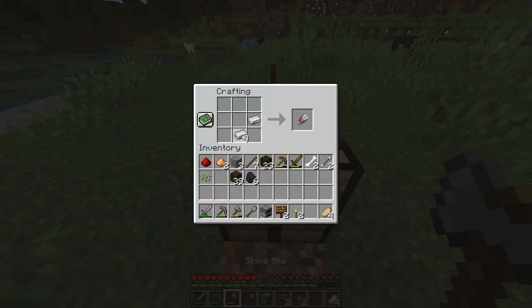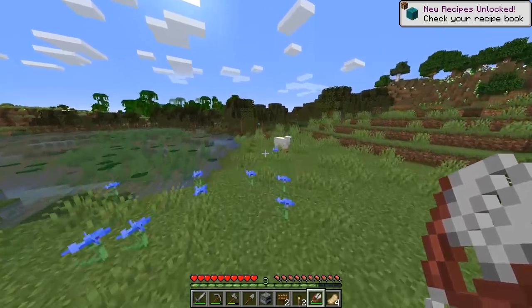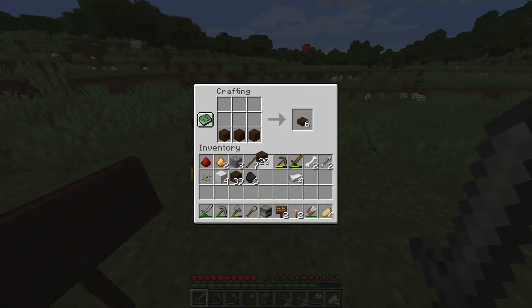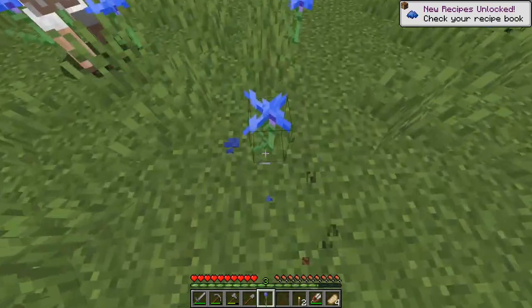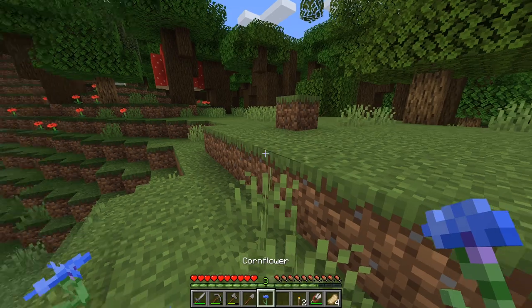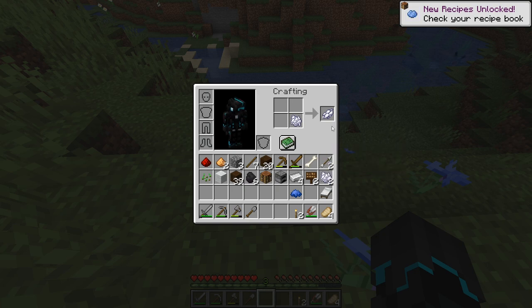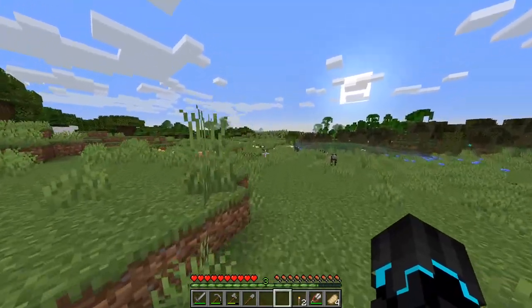Now I can make some shears - let's find the nearest sheep. I think they scattered when they heard my plans of shearing them. Sorry sheep, it'll grow back - just eat well. There we go, got some wool. I also saw some flowers - that's just blue dye. I wanted to make a blue bed, but I already made the bed and I can't dye it, so that's sad.